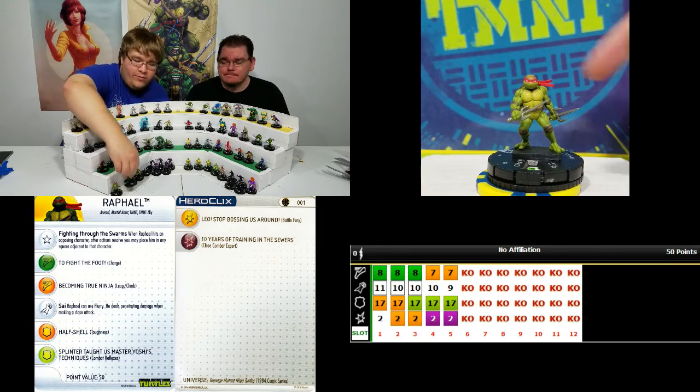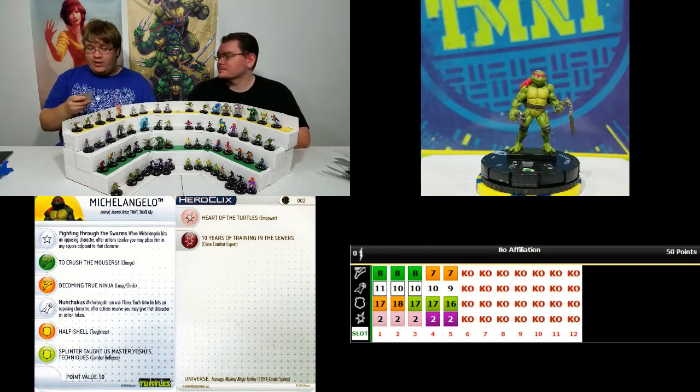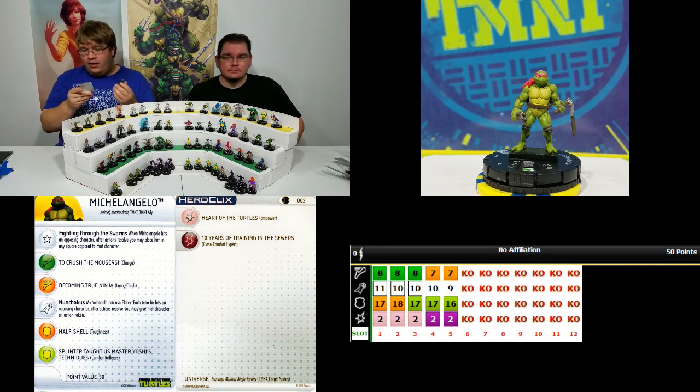Next up we have number two, which is Mikey — probably my second favorite of the turtles. This guy is really good. Fighting Through the Swarm trait. He also has the Nunchakus special attack power. He can use Flurry — already good. Each time he hits, so this is every time on two attacks he hits twice, this is really great. Whenever he hits the opposing character, after it's resolved, he may give that character an action token. So if he does Flurry, he can give out two tokens. Not to mention you're taking damage too — two damage, plus he has some power on that click, so he can give tokens to his buddies too. He just knows how to bring the party.